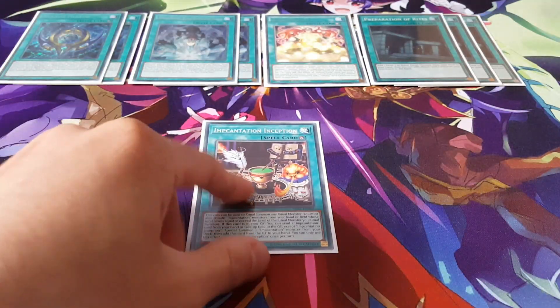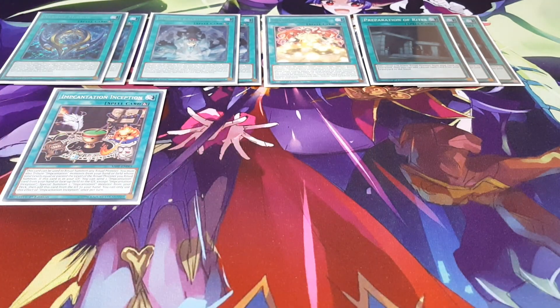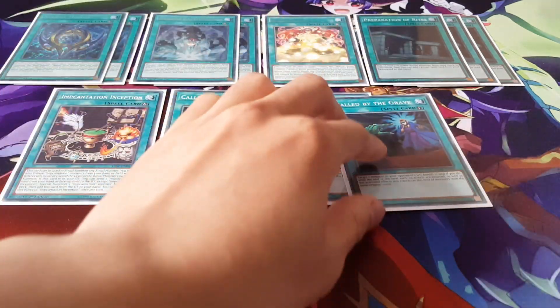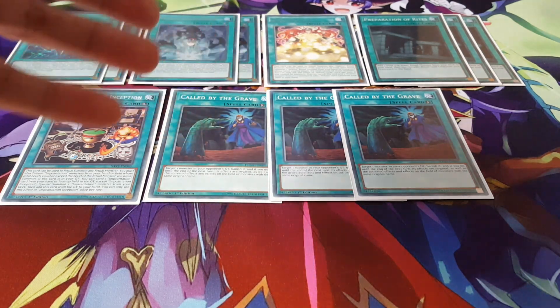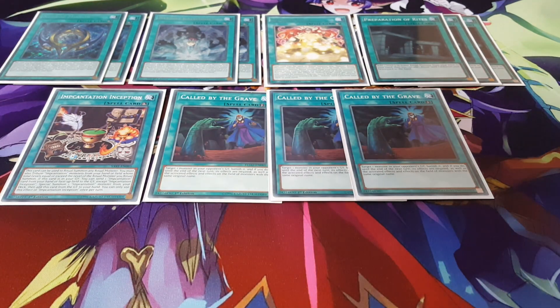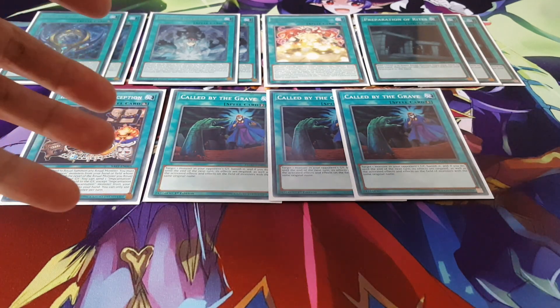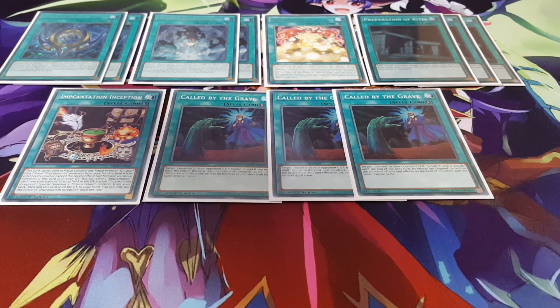We're still playing Inception — generic but a fine card. We're playing three copies of Caught by the Grave because we just don't want to be hand-trapped by the opponent. As you can see, you can get the feel of the deck now. It's definitely a lot less than usual — we're not playing D Barriers anymore and we're not playing any hand traps. This particular version of the deck is very consistent.